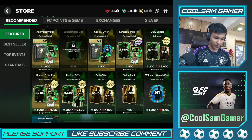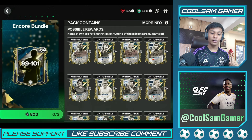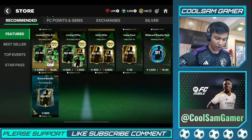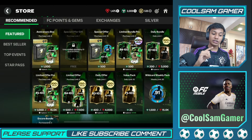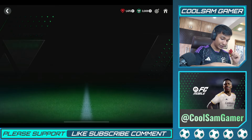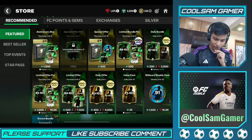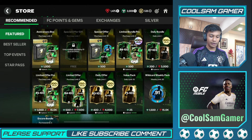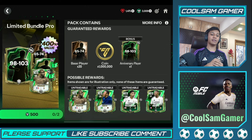We've got 3009 FC points total. Now let's decide which packs to open. We could open this one and potentially pack R9 or Canavaro. Let me calculate — we can open two of these, that's 1000 FC points gone, then 1200 for another, leaving 800. But first we'll start with the 500 pack where we could actually pack something really big.